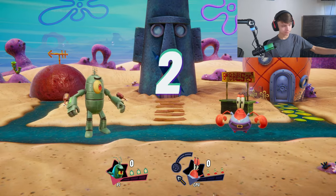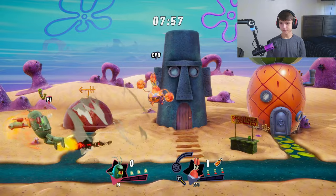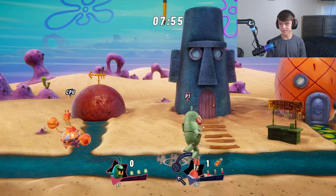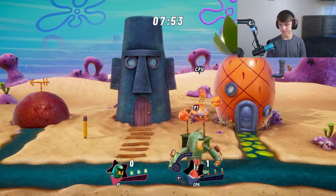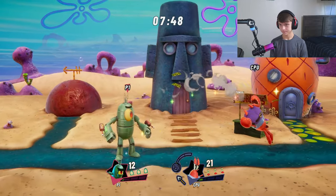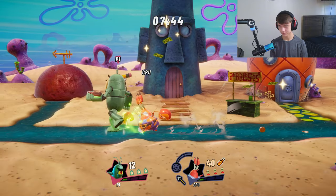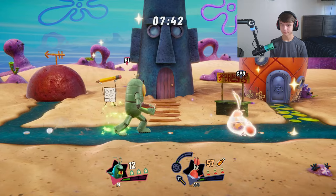The controls are a little bit different in this game, and you can't change the binds. It's like weird — triangle is jump, and it's going to take me a while to get used to that. There's also this slime meter thing, which I'll get to in a second when the meter fills up.